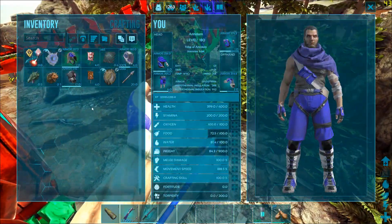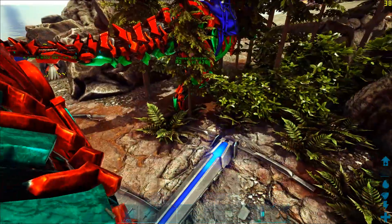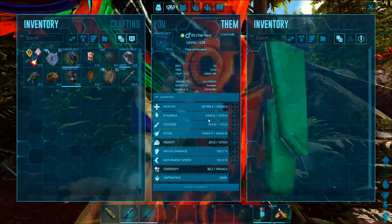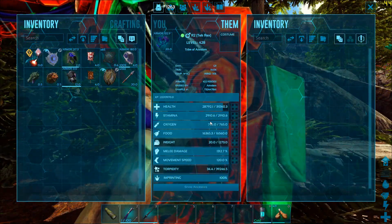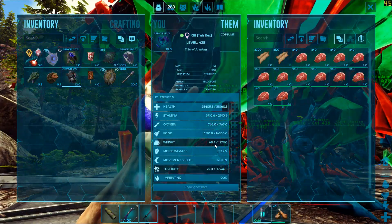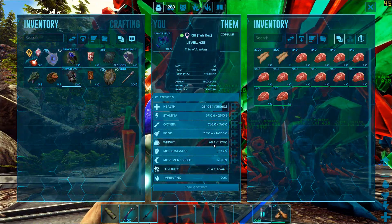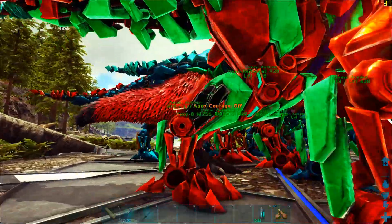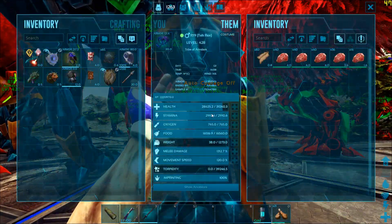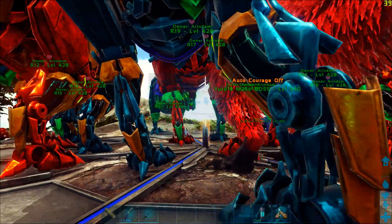Let me show you the rewards first. These are the rewards — I have already shown you the rewards before. Now let me show you the condition of the Rexes. They practically did not take any kind of damage. And by the way, this is without using any kind of boosted settings. My settings for Shadowmanes and Therizinos were exactly the same as the ones you see here for Rexes.